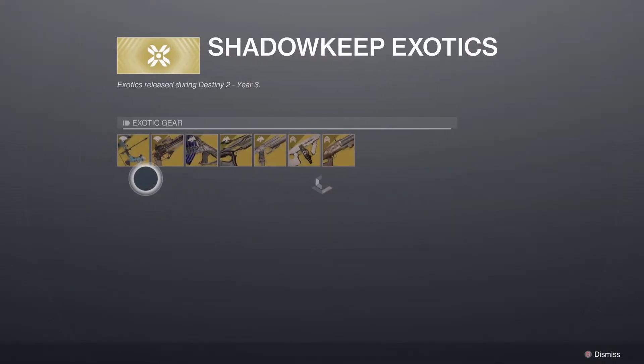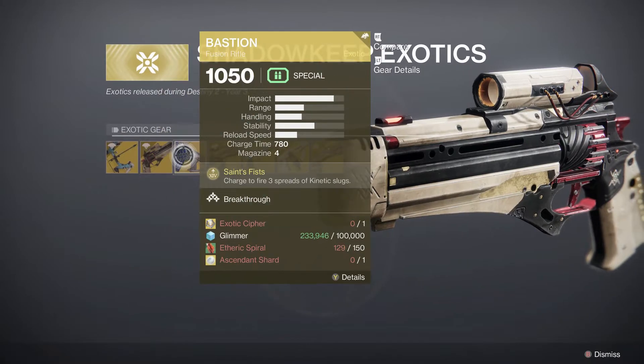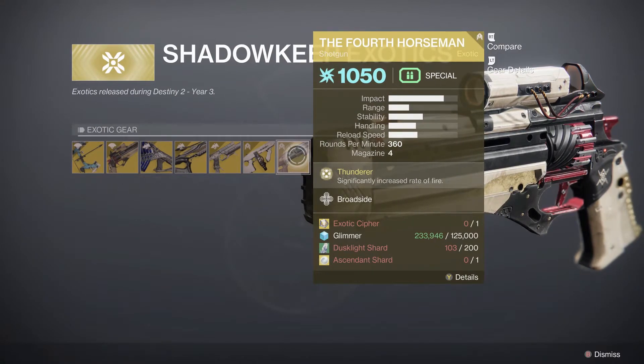And finally, just over here we have Leviathan's Breath, Eriana's Vow, Bastion, Symmetry, Devil's Ruin, Tommy's Matchbook, and the Fourth Horseman.